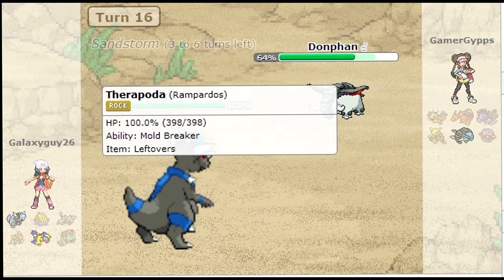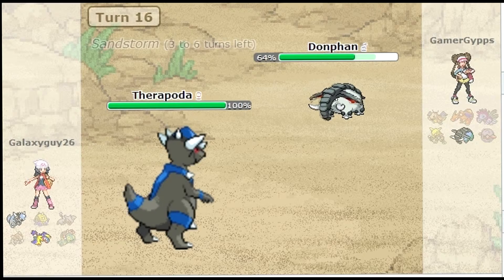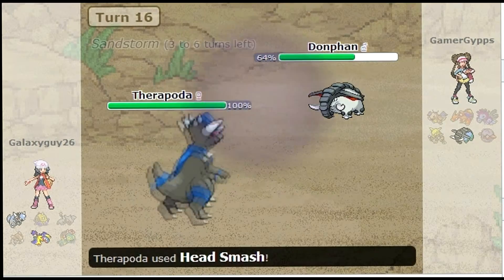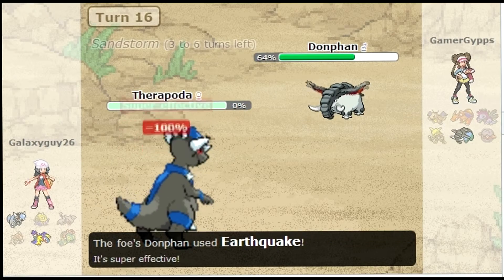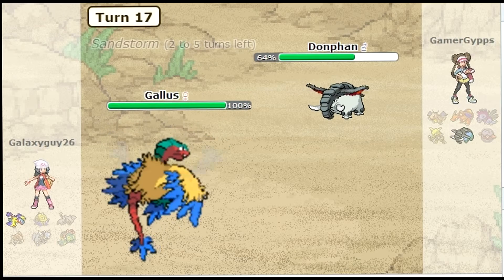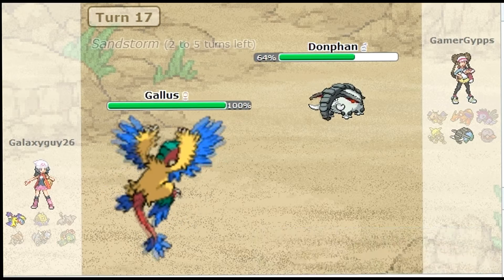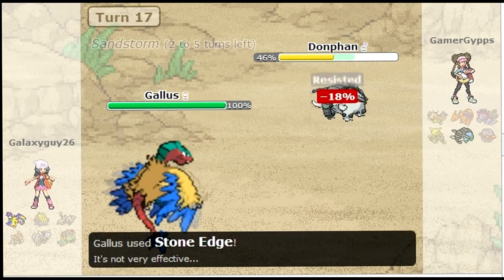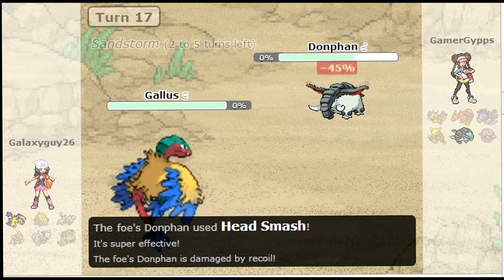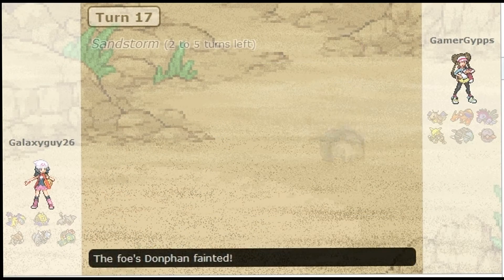So I bring in my Theropoda, which is, you know, a family of Saurischian dinosaurs — T-Rex, Velociraptor, stuff like that — which is obviously what Rampardos is based on. Anyway, I missed the Head Smash, which wouldn't have done much anyway. I only found out in this match that Ground actually resists Rock. He dies to recoil damage, and that was a brilliant match. Thanks very much for watching guys, and I'll see you next time.